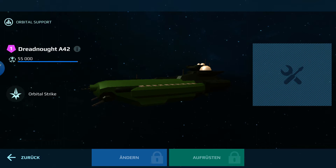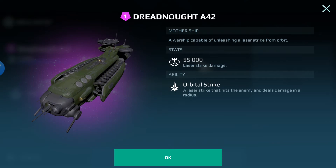We are just testing this at the moment. Orbital strike — a laser strike that hits the enemy and deals damage in a radius. That is what is new here on the test server: the Dreadnought A42 spaceship, and the laser strike is called the orbital strike. The details show it is the mother ship, floating around up in outer space, which sends the orbital laser strike out onto your enemy robot.